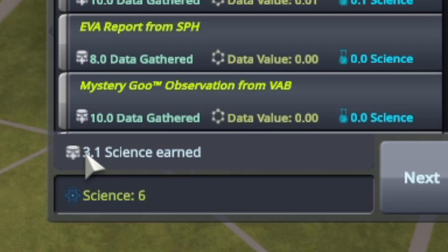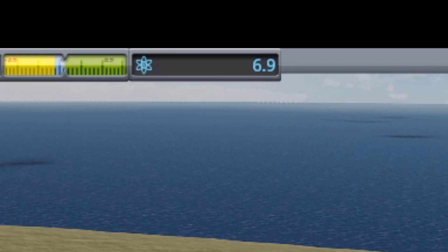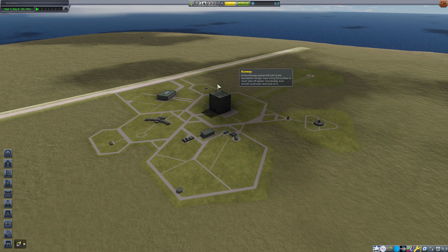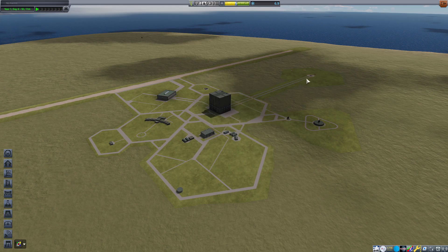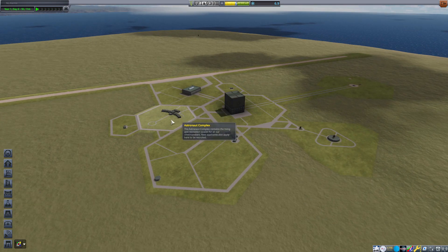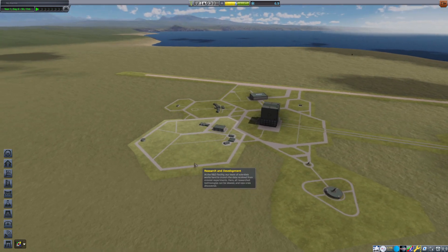That was a good run. Let's see how much we got — a whopping 3.1 science. We're back up to six. Nice. We can't unlock anything, but nice. I think all we need is maybe a crew report from here and maybe a crew report from here, but for the most part, pretty cool.